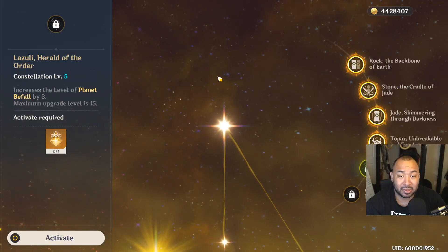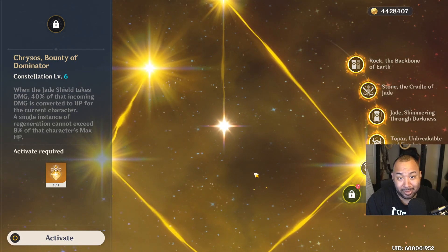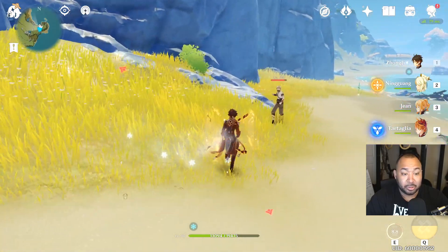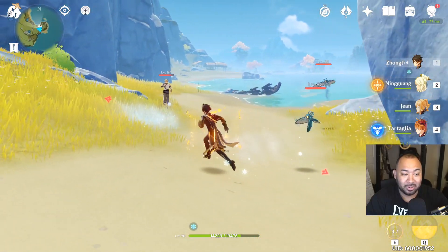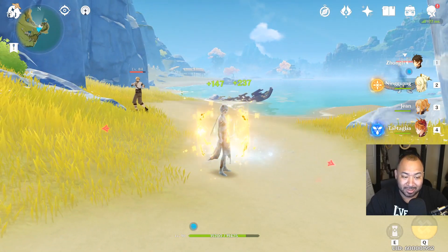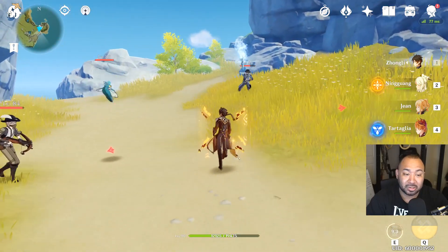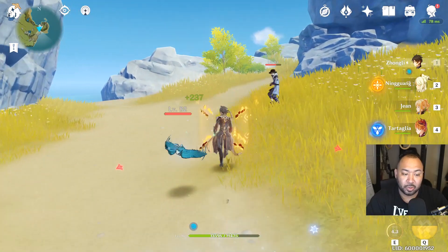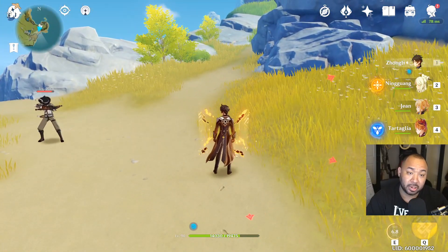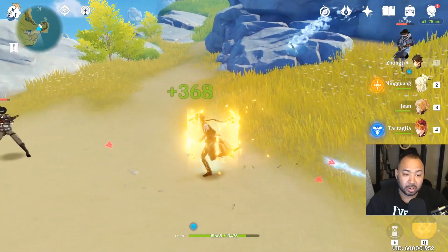We're going to skip constellation five and get into constellation six. This is where Zhongli is like, 'I'm just never going to die' — though if you get into too much trouble, you will die, so be careful. What this ability does is: anytime you have a shield up and you're attacked and the shield stays up, it will heal Zhongli for up to a maximum of 8% of his max HP. As long as that shield stays present, he will just continue to heal himself. The more HP you have — especially for those going for a support build — the better off you'll be. This ties in with C2's ultimate granting shields to everybody on the field, creating very consistent healing uptime.